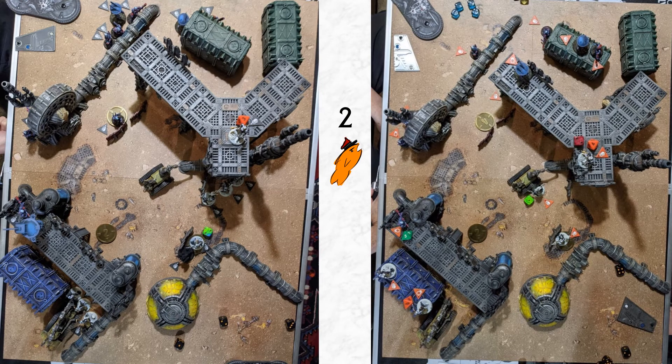Moving on to turn two. The left-hand picture is the same as what was on the right in the previous slide, and on the right you can see how things looked at the end of turn two. The big thing that happened here was I used the ploy that removes the minimum range on my pistols and shot a plasma gun shot into the Pathfinder drone, killing it — not before it had shot and done some damage to my duelist, but that was the big play.